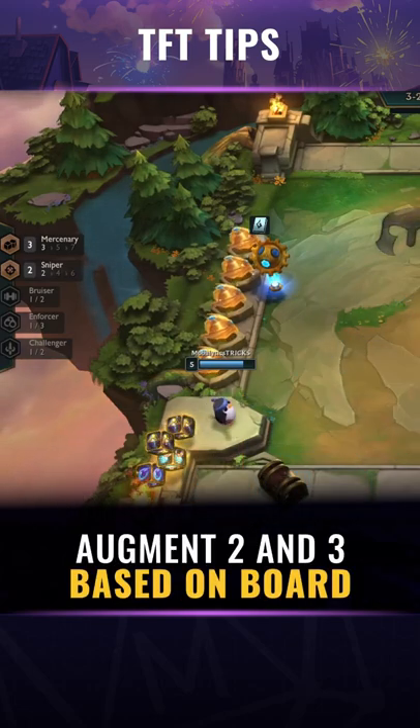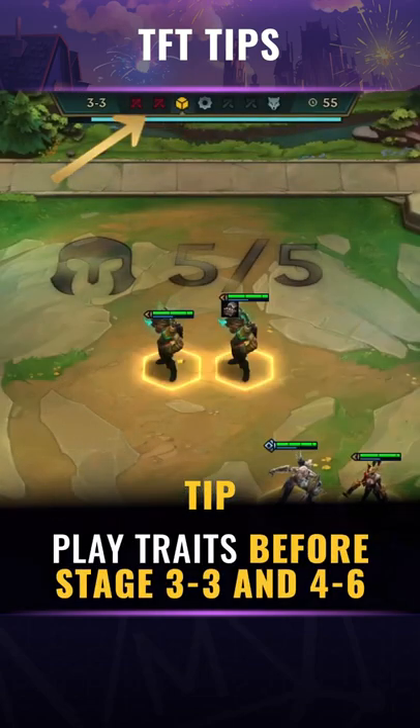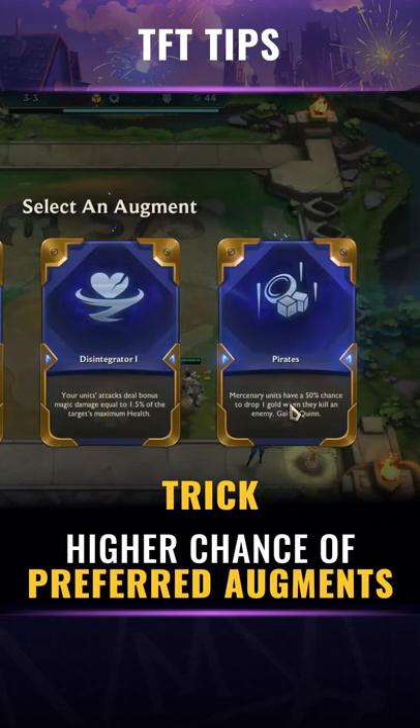That means the second and third Augments are based on the board you're currently playing. Therefore, always play your preferred traits before the Augment Selection Stages 3-3 and 4-6. This will give you a higher chance of seeing one of your preferred Augments.